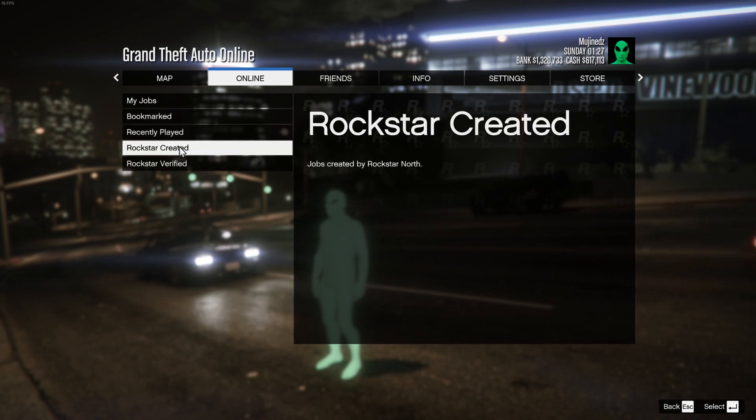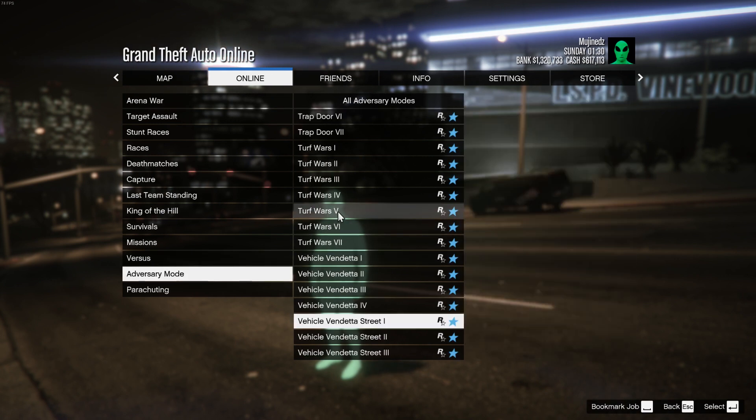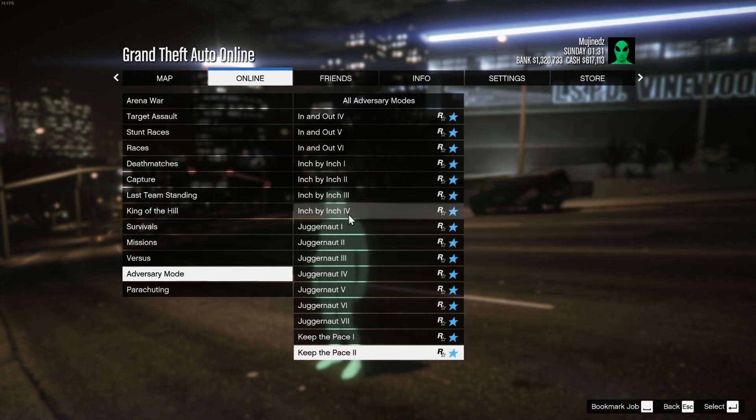You go to the jobs, play jobs, Rockstar created. You go to adversary mode because it is an adversary mode. You go all the way down to where you have the R's and you're going to want to do Running Back Remix.